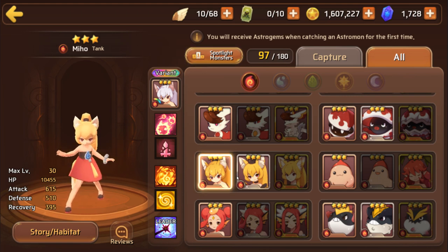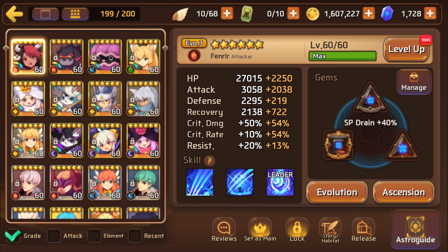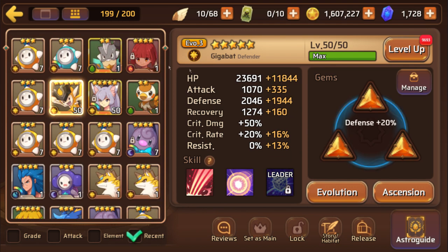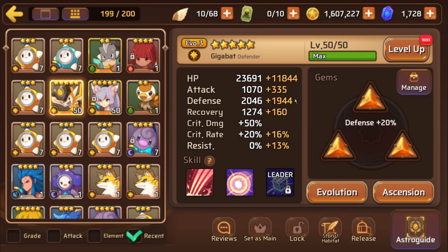I wouldn't say the fire Miho is a too high priority Astromon, but if you have one that's already raised, give it some decent gems and it would be good for a secondary team. Water Miho is just a sapper, so I wouldn't recommend bringing her into the Titan. Besides that, we also have the light Kilobat or Gigabat at EVO 3. He is really good because of his 100% chance attack down on his three star skill, and also his five star skill is a 60% chance defense down. I raised him because I don't have almost any attack breakers - I have tons of defense breakers but am definitely lacking on attack down.